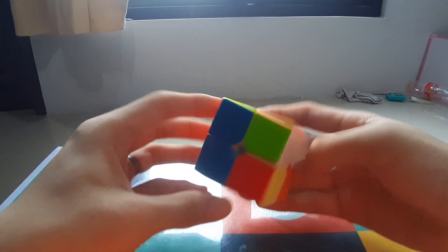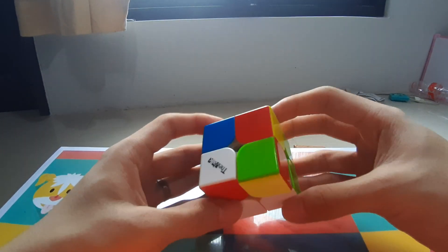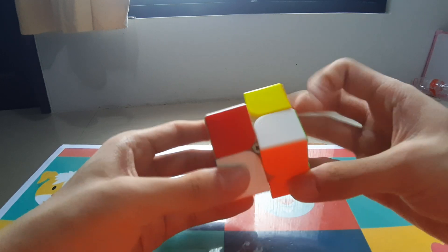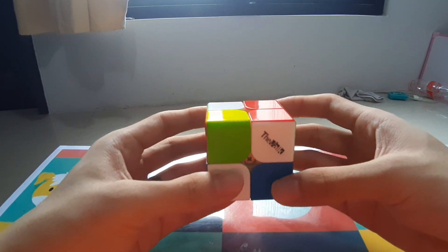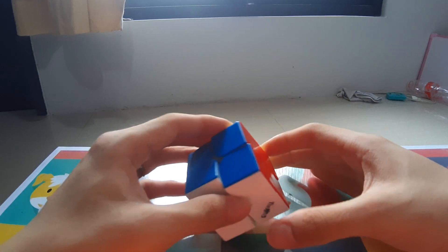And then the third solve — this is the fastest solve — it's a 0.53. Here we have an easy 3 move layer on orange, but you can see that the CLO case after this is an anti-sune. You can actually cancel it, and the AUF is going to be a U. So basically from here you just do R2, insert this corner, and then do a U for AUF. So the final solution is just that.